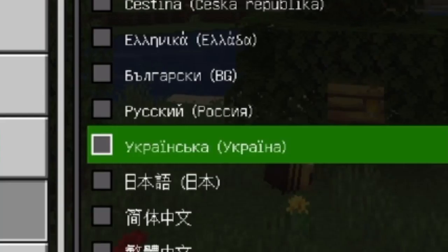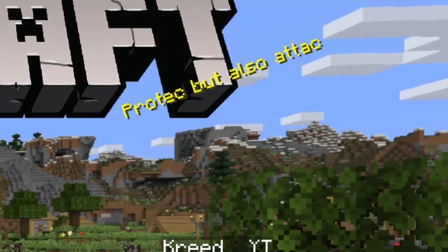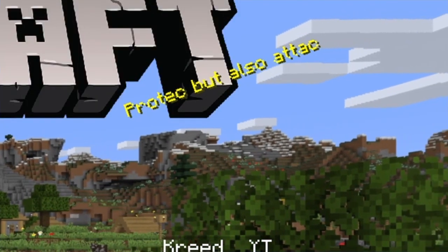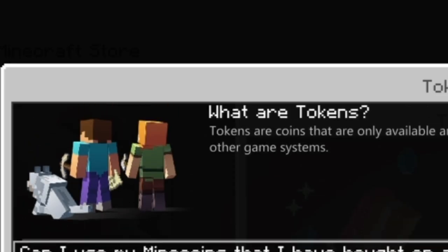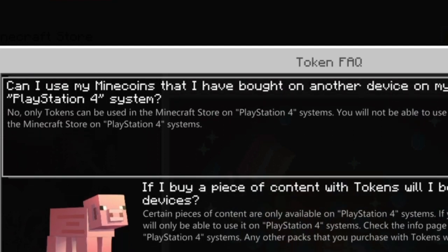At least I can start speaking in static. There's a funny meme up on the splash text. Microsoft Store — it's a thing that everybody asks for. Got the token facts. What are tokens? Tokens are microtransactions that were used to sell out our company that Notch gave to us. Can I use my minecoins that I bought on another device on my PlayStation 4? No. You have to pay more money.